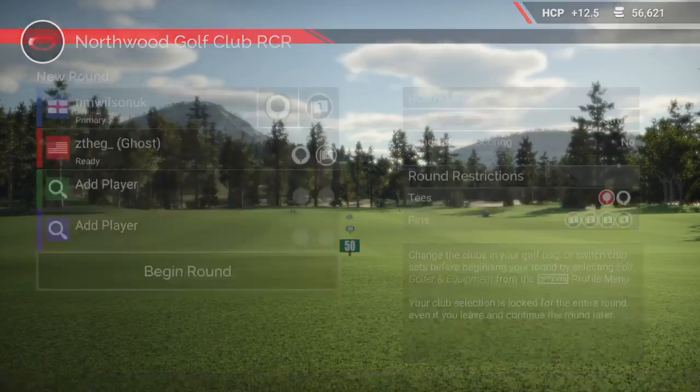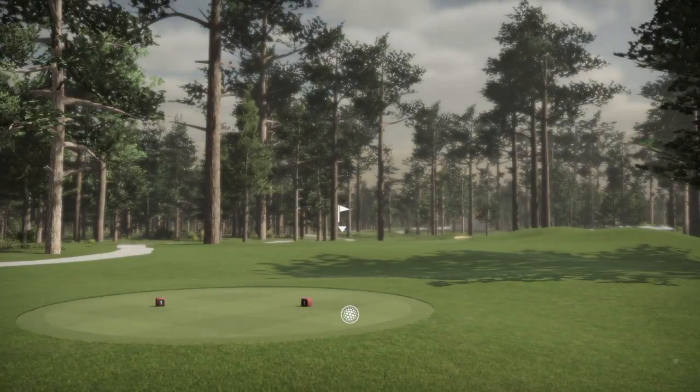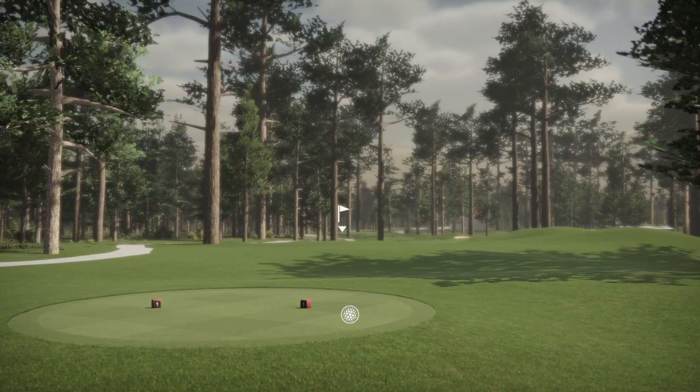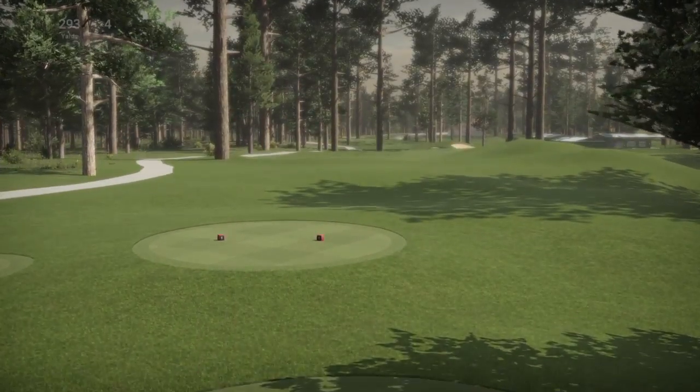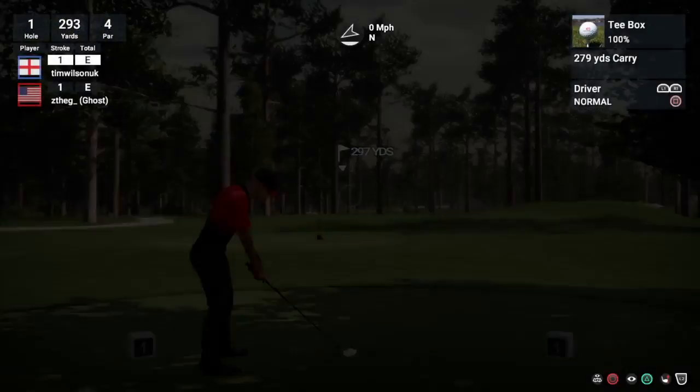Now I can look at the screen and see Z's pin set and tee box without it showing me the score at all, so I can just select him without worrying. Let's go for the white tees — it's just shy of 3,000 yards. Being a nine hole course this shouldn't take too long, probably 10 to 15 minutes for this video. I wanted to get something out there with the start of the Masters 2018. Round one is done and dusted — as everybody knows, my not-favorite player Jordan Spieth is currently leading.